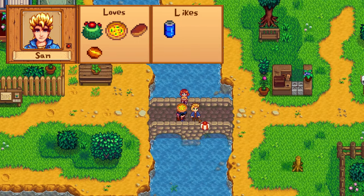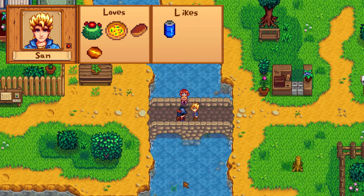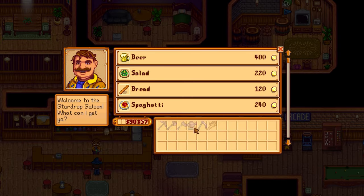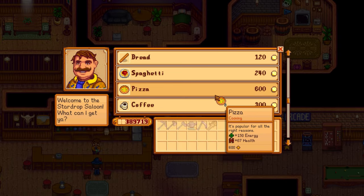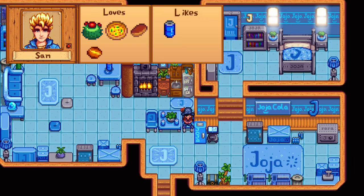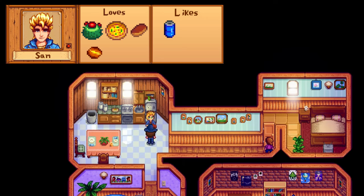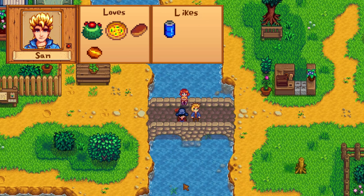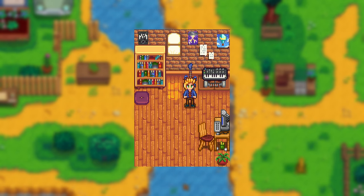Sam only has 4 loved items: cactus fruit, maple bar, pizza, and tiger's eye. If you don't have desert access yet and don't care for cooking, you can buy a whole pizza from Gus at the saloon for 600 gold. He's also the only person that likes Ginger Ale, so now you know what to do with your stack of Ginger Ale from fishing. Sam works part-time at Joja Mart on Mondays and Wednesdays, and on weekends he visits the saloon and plays pool with Abigail and Sebastian. His birthday is on Summer 17th.